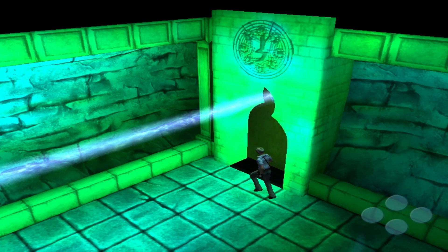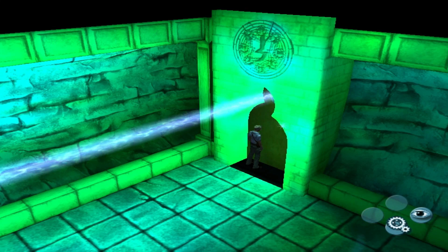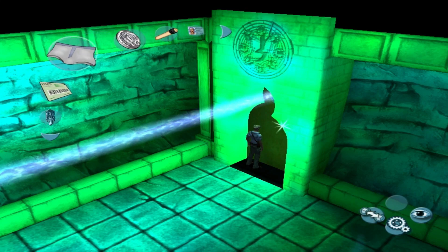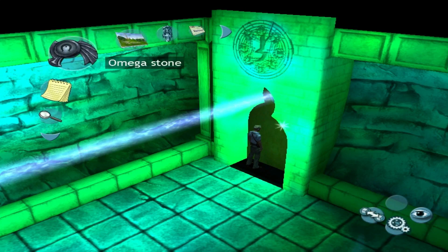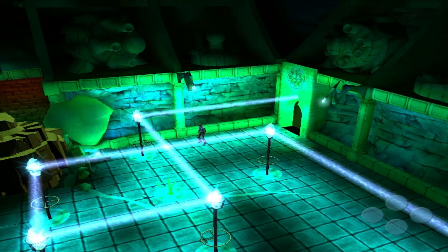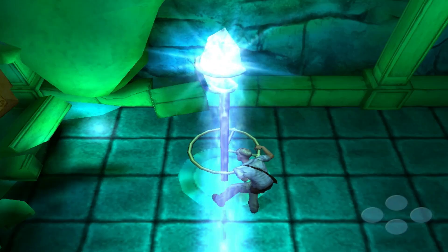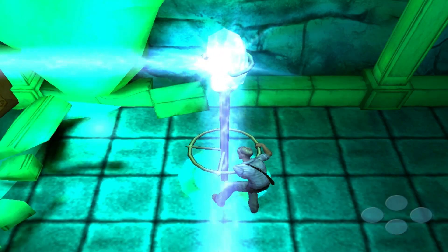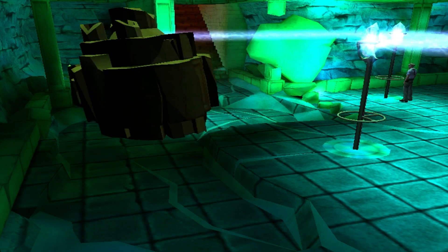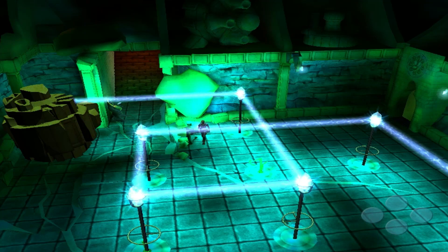It gets it exactly where it needs to be. Something I could use... maybe this thing. None of the others really make sense. Where else could I deflect this light? Can I deflect it back on itself? No, I can't — it's just angles, isn't it? Oh! That pushes it out of the way! Well, that was a bit of a fluke.